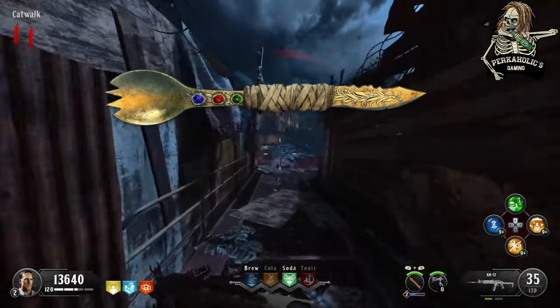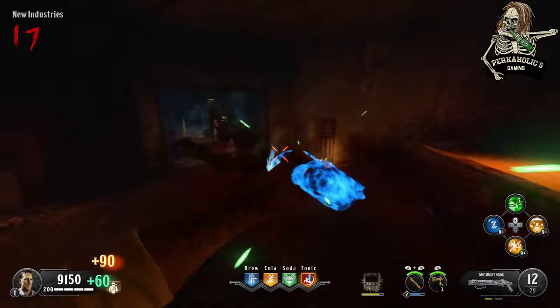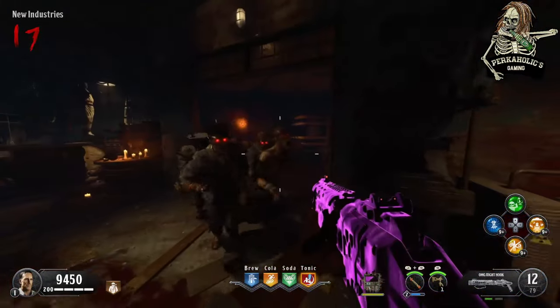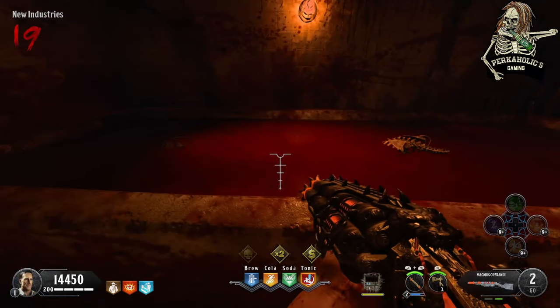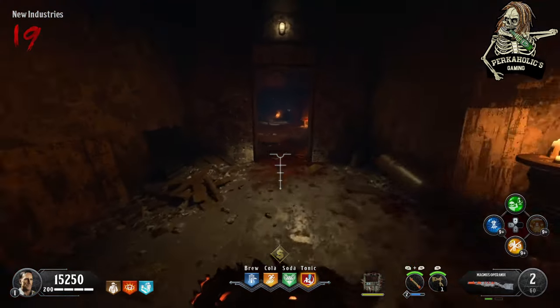To start this quest, you're going to have to get a hundred melee kills with your spork. There's no counter — you're just going to have to do your best to keep track with your scoreboard. After you finish your 100 kills, you can put your spork in the tub in the New Industries area.